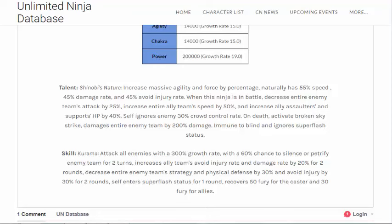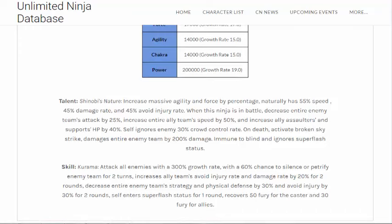When he dies, just like what Gaara does, hitting the entire team and forcing extra damage. Then immune to blind and ignores super flash. He only really has one immunity though — super flash is what most assaults have, along with Vanguards, so that's a drawback. But the self-ignore crowd control rate helps out. He's guaranteed immune to one CC, and lowers the chance of being hit by other CCs. So it's a double-edged sword.